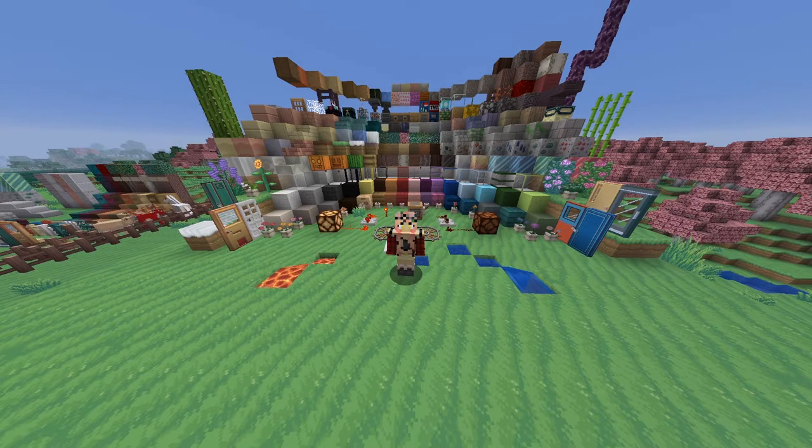The second criterion is how well you can tell the blocks apart from the original ones, since most people have played with the base game texture pack. Will you be able to tell them apart so you're not having to go back into your inventory to figure out what they are? And number three is overall how well it looks and how well it matches the name you'd search — I searched 'cute VSCO girl texture pack,' so how well does it revolve around a cute VSCO girl?